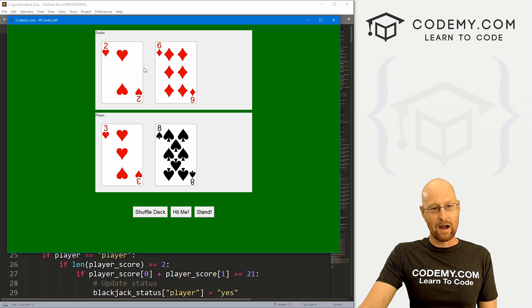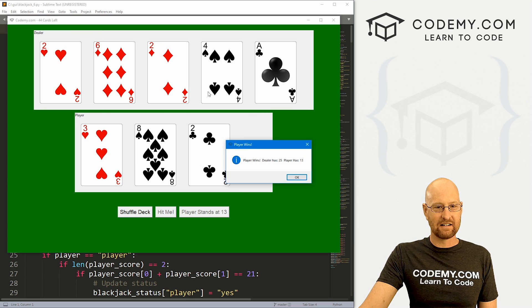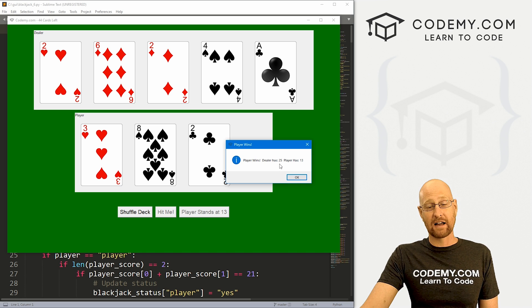We've got eight for the dealer and 11 here. If we stand, you can see a whole bunch of cards get dealt out real quick — six, seven, eight, nine, ten, 14. And you can see it says the player wins because the dealer has 25.